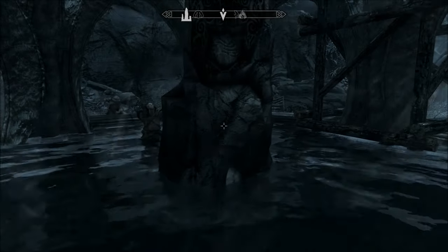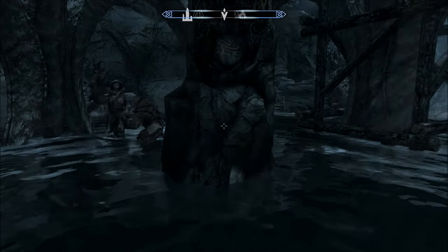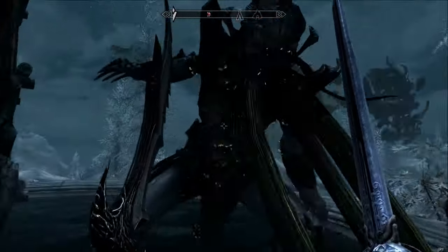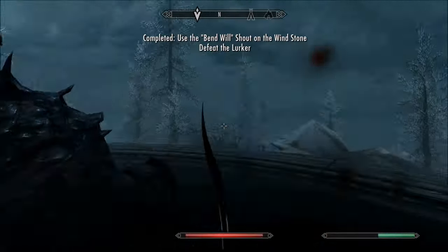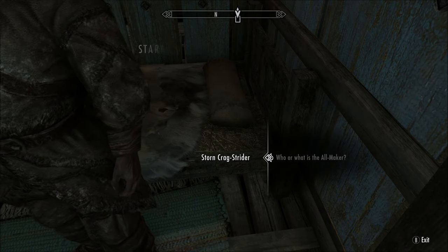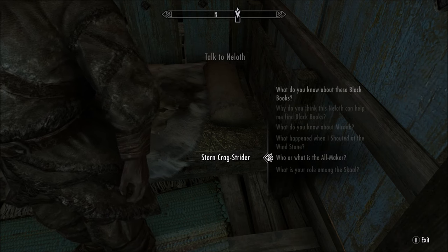Activate Bend Will and follow the quest marker to a specific point. Use the shout on the rock there. A creature called a Lurker will pop up — you need to kill it. Once you do, go back and complete the quest, which is called 'The Fate of the Skaal.'